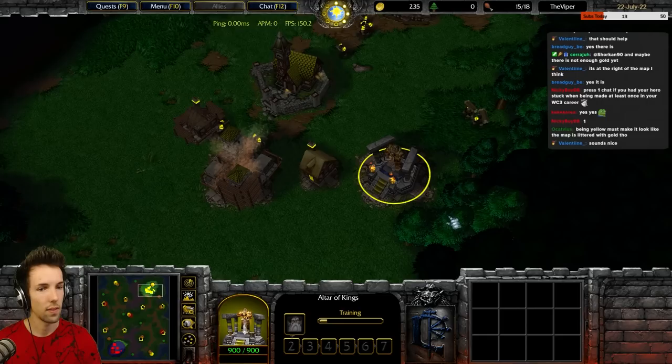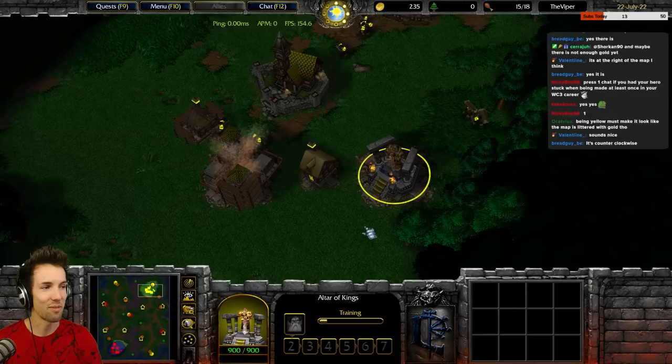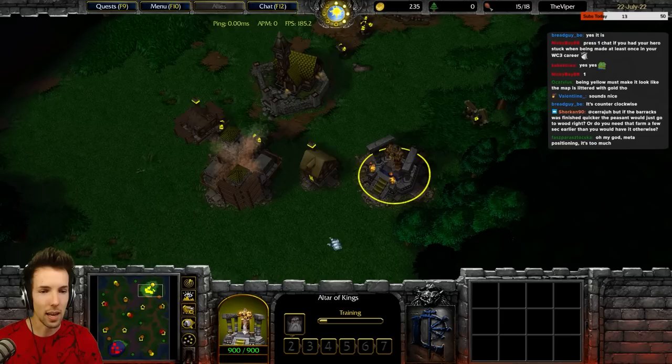Wait, is it counterclockwise? Let me see. Well if it's clockwise it will come out southwest — no? It will come out southwest. It's counterclockwise, actually. Okay, so it would come out on the top right, so it will be very inefficient. Exactly. So you want to put it to the bottom right of your altar and shift it. Yes, it is counterclockwise — I knew it by feeling once I realized how on this map it always goes wrong when you don't pay attention.